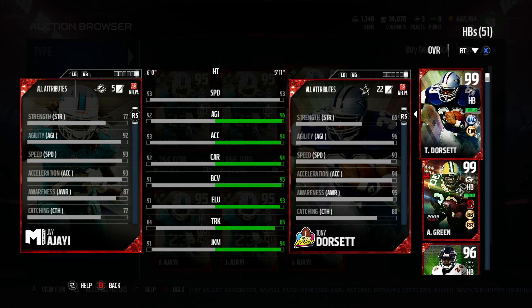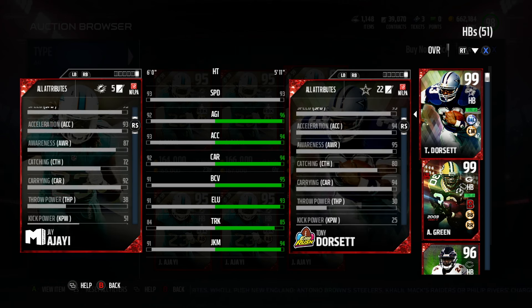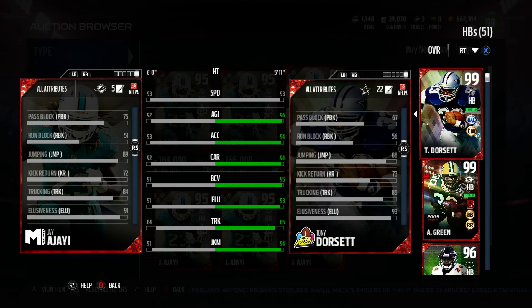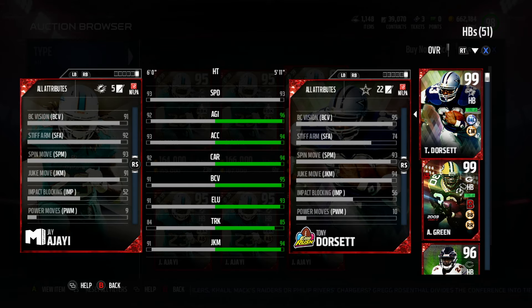92 carrying, which feels a little bit low, but I only had one fumble with him. You're going to see it here coming up. Ball carrier vision 91, elusiveness 91, trucking 84, juke move 91. So those are things that we generally don't like to see — trucking lower than 90. Elusiveness over 90 is good, but having an elusive back in Madden 17 feels off.